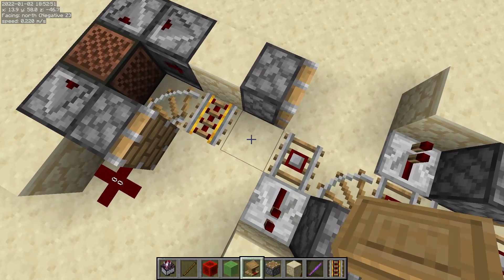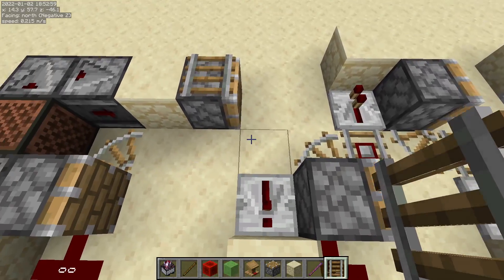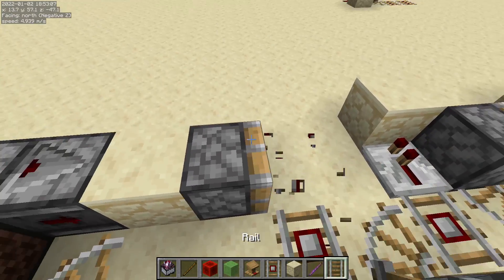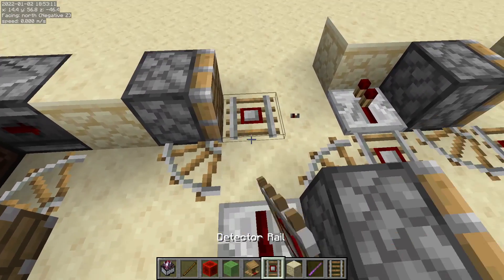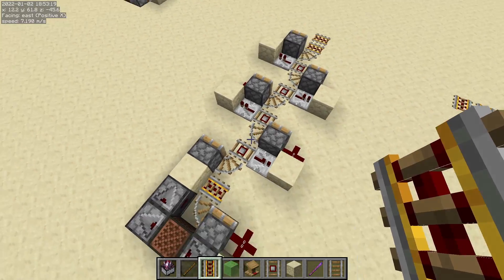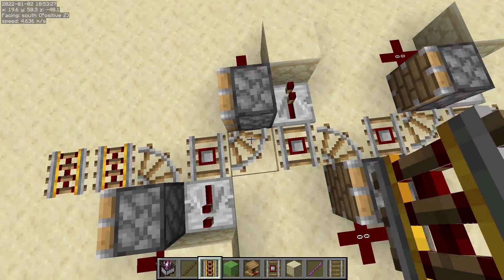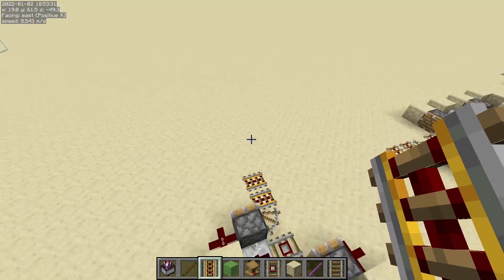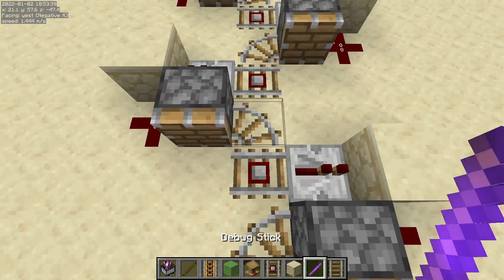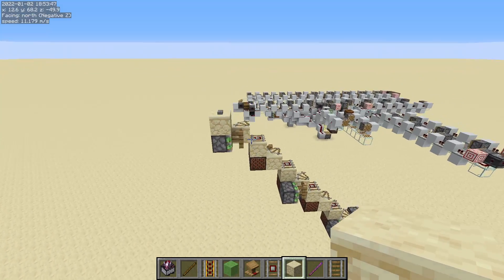I accidentally broke a rail, but that actually brings me to a very unique property of the Demi Bolt — you can actually fix it without having to rebuild the entire piston bolt. You just have to repeat these steps and you've now fixed the piston bolt. Unlike before with the old piston bolts, you would have to disassemble all the bolt after the broken rail and then have a flying machine come in and re-curve everything. No longer are the days of absolute pain and suffering, or even in creative having to use a debug stick to fix the rails. Very easy and quick to fix now.